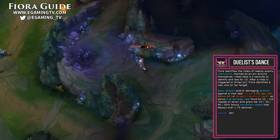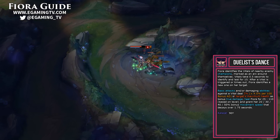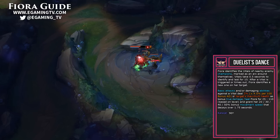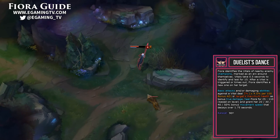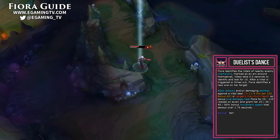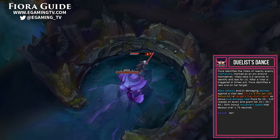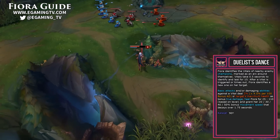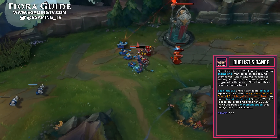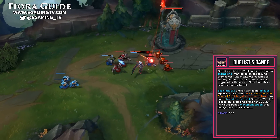Let's look at each of Fiora's abilities, starting with her passive: Duelist's Dance. This is a big part of her kit since it's insanely important to proc those vitals for extra damage and other benefits. You heal for between 25 and 110 based on level whenever you proc one. You also get between 20 and 50% bonus movement speed that decays over 1.75 seconds. Combined with 2% plus 4.5% per 100 bonus AD of the target's maximum health as bonus true damage, you should always be hitting those vitals. The vital has a 90-degree arc and is not hard to proc — you have lots of mobility and your lunge, so hit the champion on those sides. Vitals last for 15 seconds, giving you plenty of time to go proc that vital.